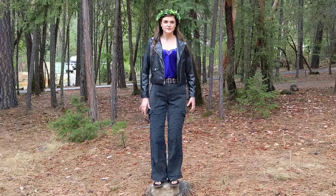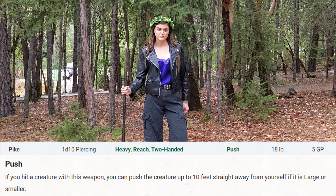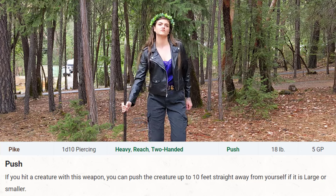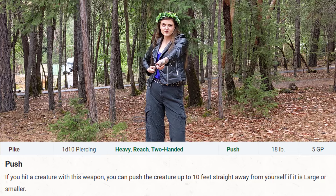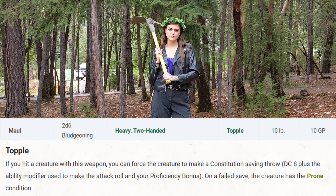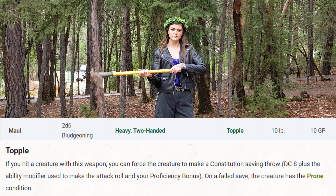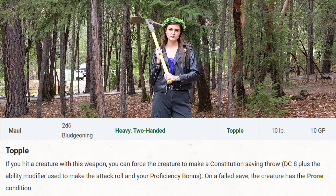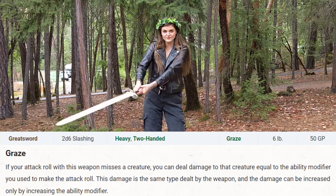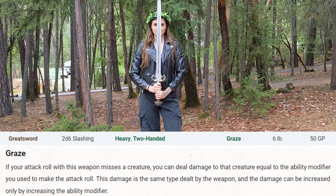Now that we have our Heavy Armor on, we need to choose our weapon. Three stood out to me. The Pike lets us push people around with Weapon Mastery — great for shoving enemies into hazards. The Maul with Topple can knock people prone, giving us advantage and stopping them from running. But I'm going with the Greatsword and its Graze property: even when we miss, we still deal modifier damage. Since we're already boosting Charisma as high as possible for teleports, this synergizes perfectly.